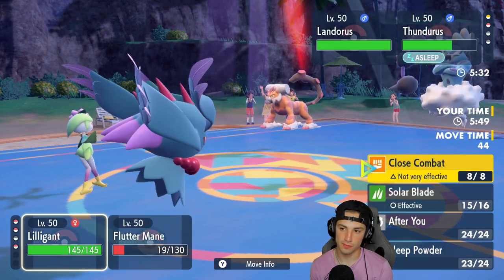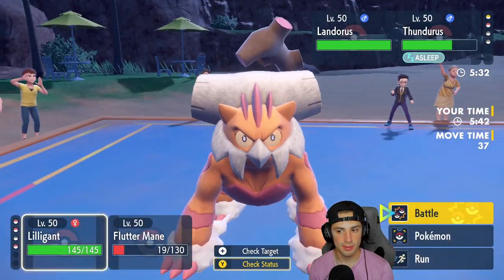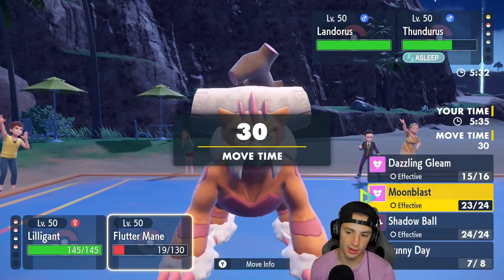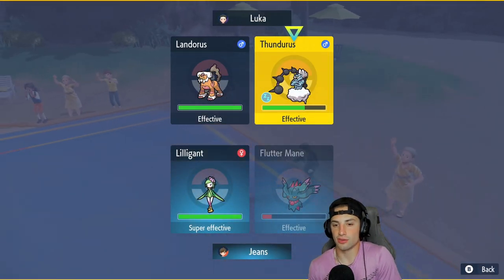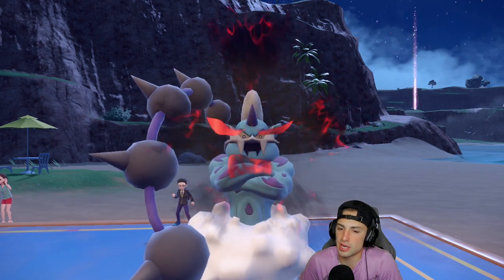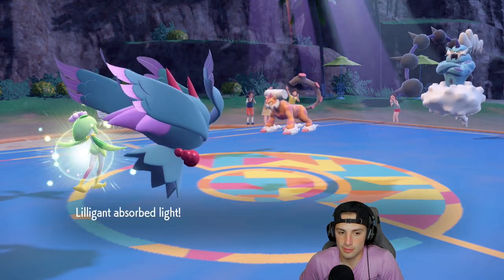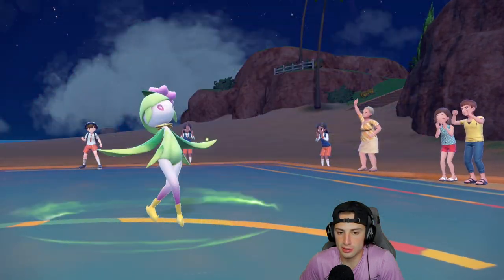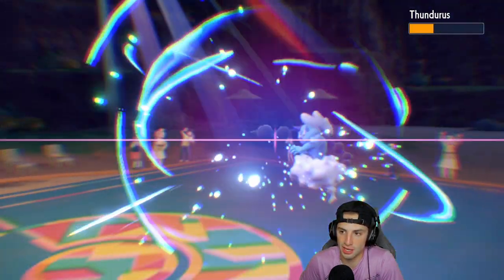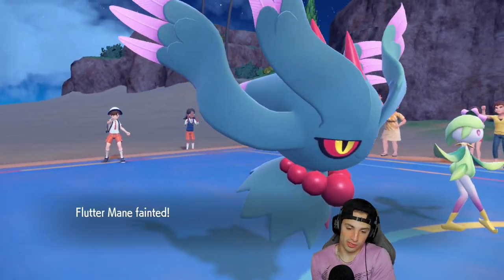Intimidate comes out, and I'm going to Solar Blade down Landorus. Sun might end — no, we have one more turn. I want to double down into Landorus but on the off chance he might Protect, I'll throw Moonblast into Thundurus. Thundurus wakes up and uses Scary Face to slow down Flutter Mane. Solar Blade flies, but he drops an EQ. Moonblast does some big time damage, but Rock Slide comes out and sun is gone — so Chlorophyll is out too.